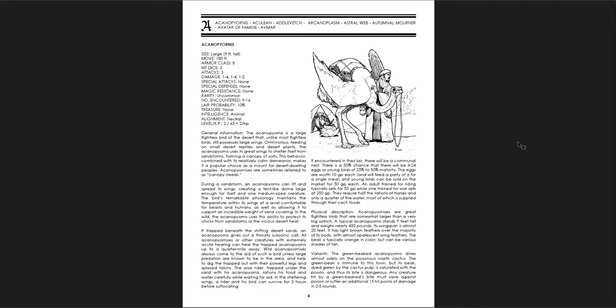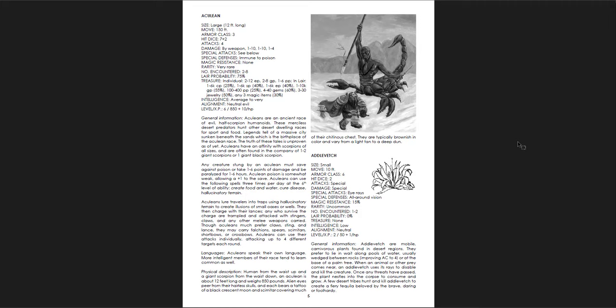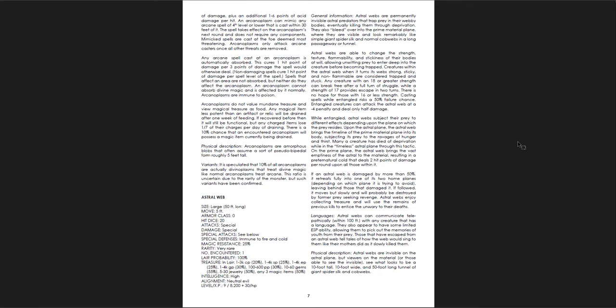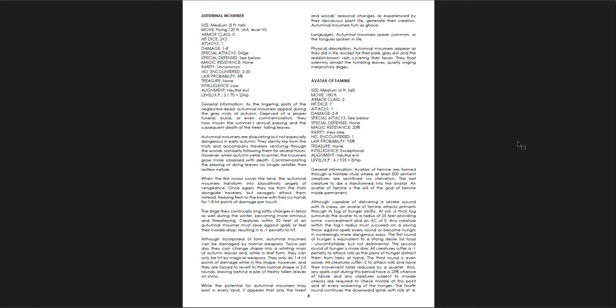There's a flightless bird of the desert that, unlike most flightless birds, still possesses large wings — like a big ostrich with huge wings. The Aculian — sort of scorpion men. The Adlovech — small carnivorous plants. Arcanoplasm — thought to be the result of a failed magic experiment; wizards and sages have tried for years to gather complete information on this odd creature. The astral web — astral webs are permanently invisible astral predators that trap prey in their webby bodies, eventually killing them through deprivation. They also bleed over into the prime material plane where they look remarkably like simple giant spider silk and normal cobwebs in a long passageway or tunnel — an interesting trap to run into. The autumnal mourners — the lingering spirits of the neglected dead. Autumnal mourners appear during the gray mists of autumn; deprived of a proper funeral, burial, or even commemoration, they now mourn the summer's annual passing and the subsequent death of the trees' falling leaves. So cool. The Avatar of Famine. The Avmar.